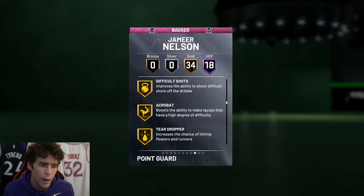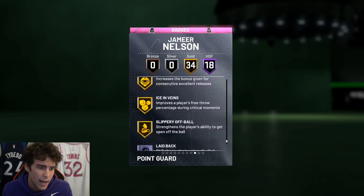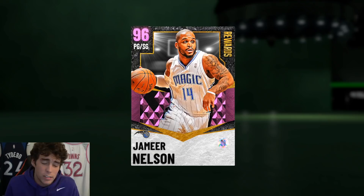Looking at the 34 gold badges: difficult shots, acrobat, ankle breaker, break starter, pickpocket, pick dodger, clamps, hard foul, interceptor, intimidator, rebound chaser — the fact that he comes with rebound chaser is kind of incredible — bailout, stop and go, dead eye, green machine, slippery off-ball. As for badges he doesn't have, there's not a lot missing outside of showtime, which doesn't matter anyway since there's no way he can get showtime dunks if he can even dunk the ball.